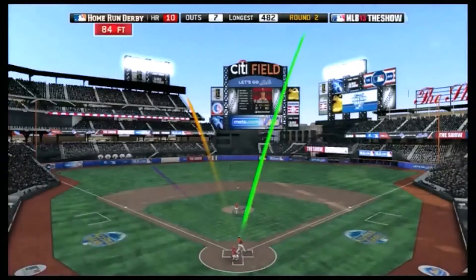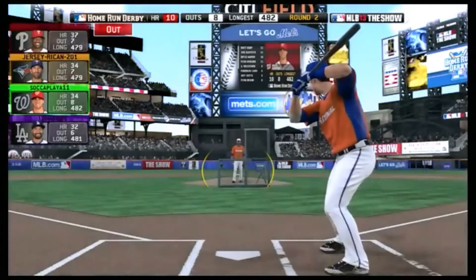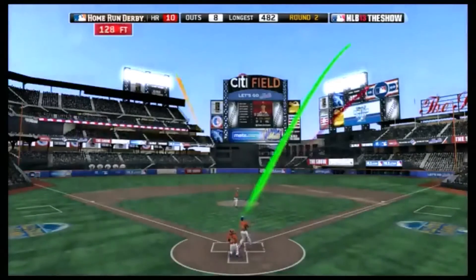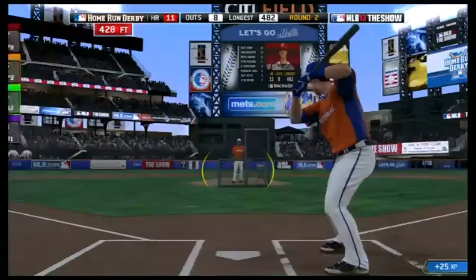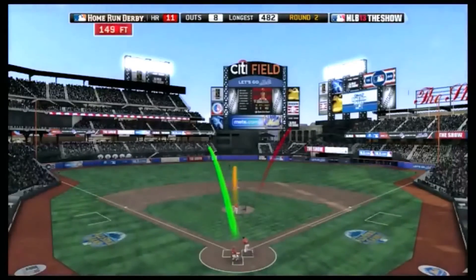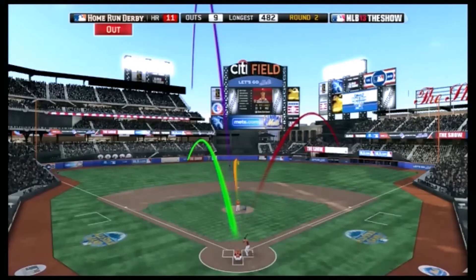I've played a couple of exhibition games — pitching is pretty easy to get the hang of and still pretty fun. You can always change different pitching modes: there's meter, there's classic, stuff like that. Coming to the end here — two outs left, a couple more pitches. We finally get another long ball: 428 feet. Our longest has been 482. We're sitting at 11 home runs right now, and Bryce Harper has definitely gotten a little worn down.